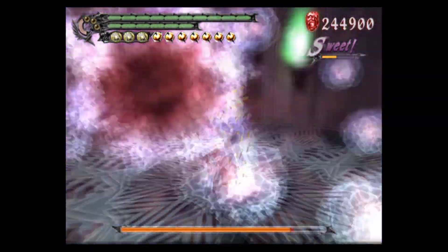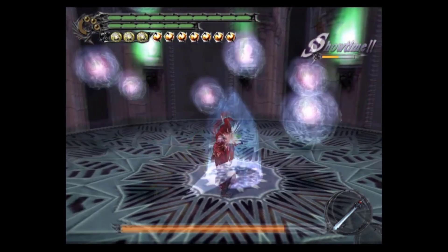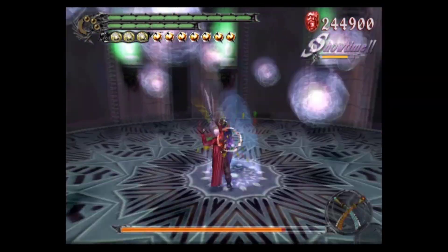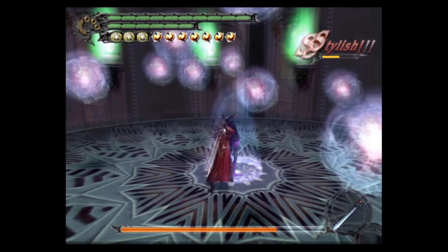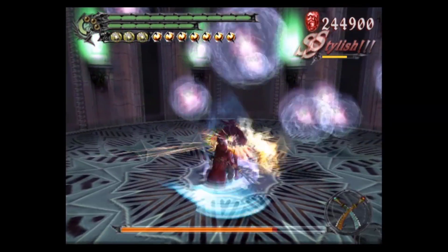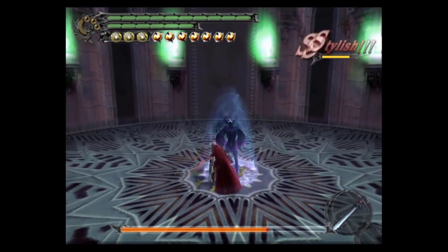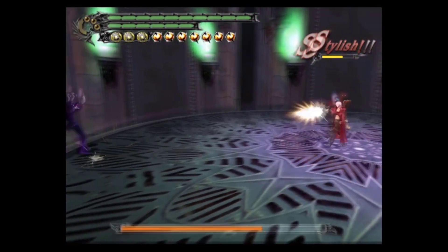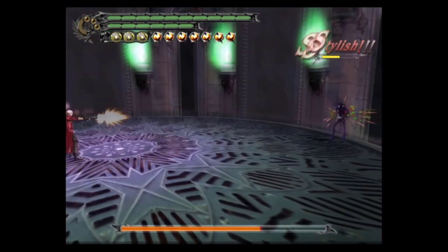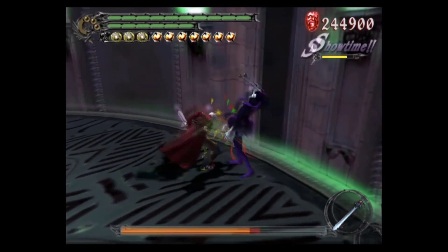This fight does change up slightly once you get him down to about half health — phase two. Showtime. Stylish, stylish — max out your stylish rank. Ultra super party time.